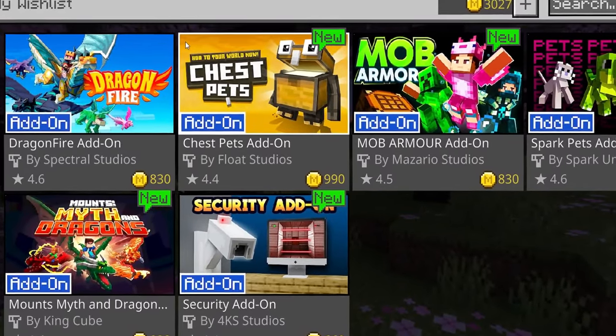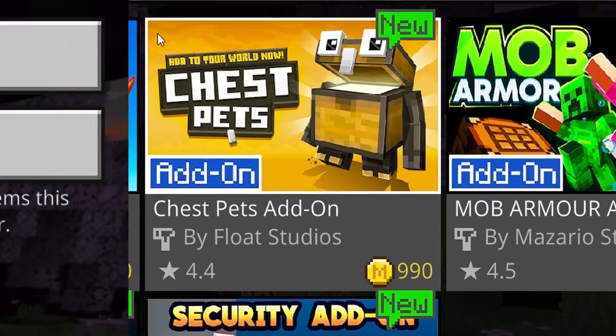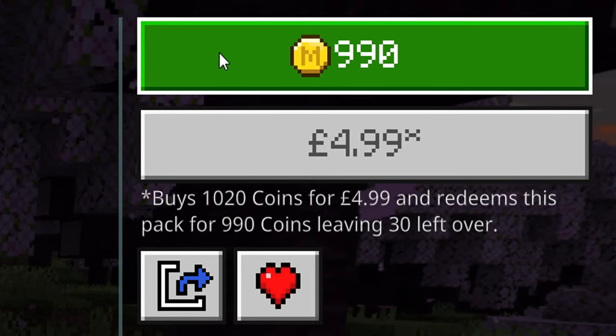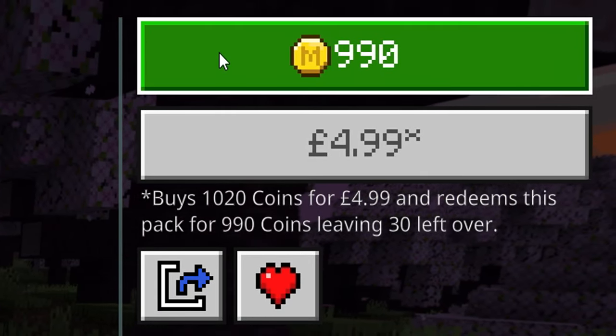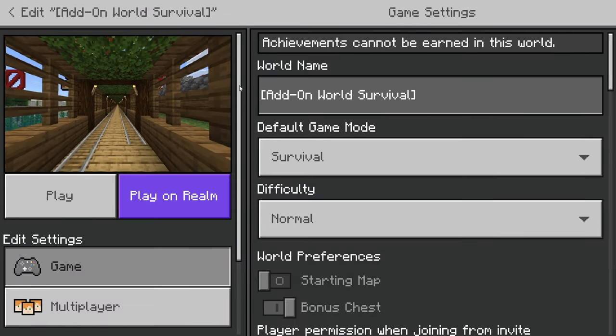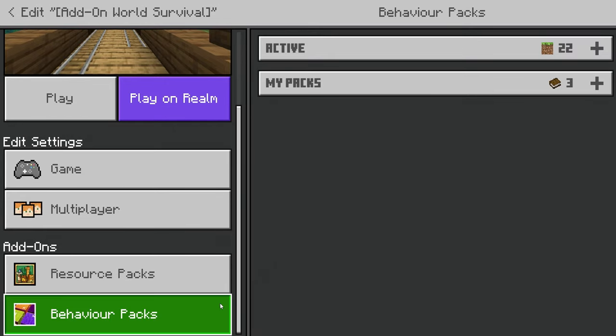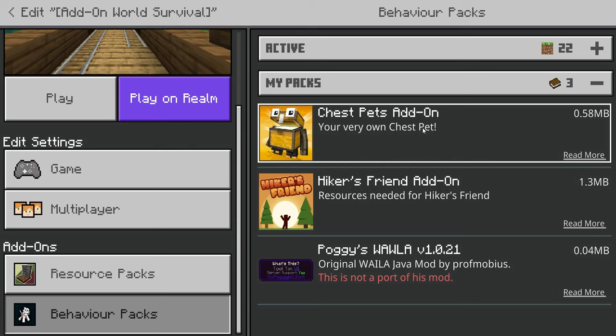Welcome to Chess Pets, a marketplace add-on created by Float Studios. This add-on is priced at 990 Minecraft coins — that's £4.99, roughly $6. It can be applied to pre-existing or brand new worlds, and it can also be applied alongside pre-existing add-ons.